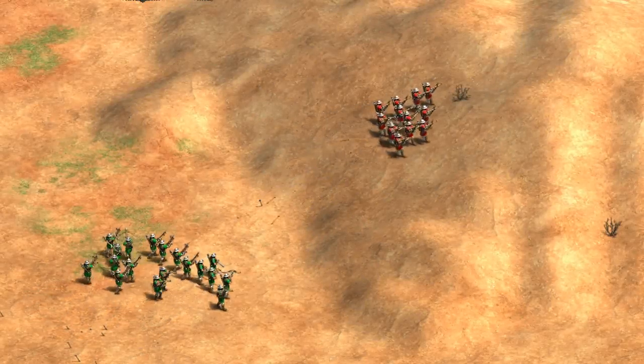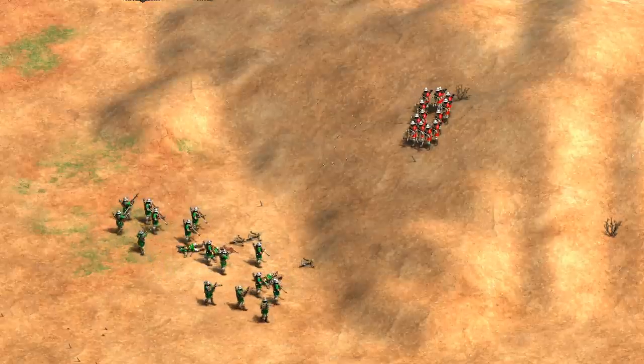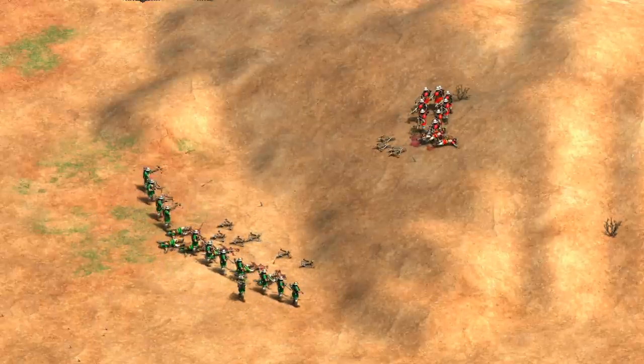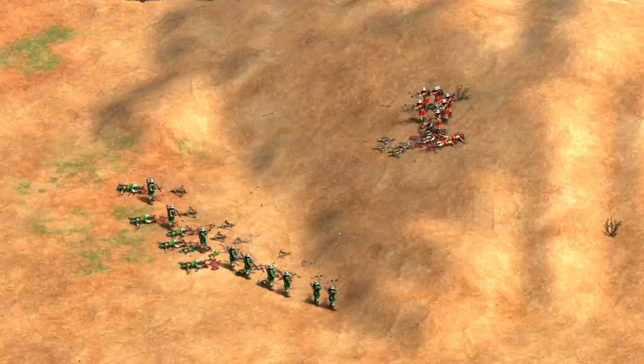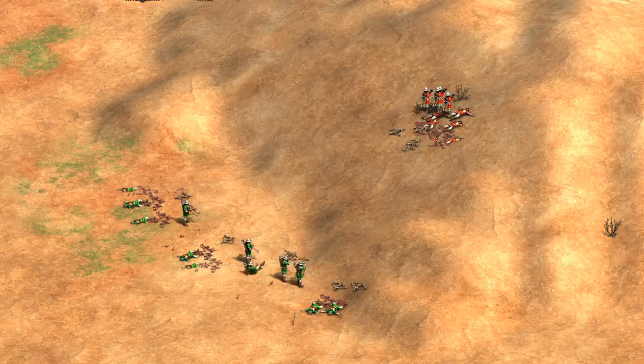Hey guys, Spirit of the Law here. In this video, we're going to be talking about when, if ever, you can justify fighting uphill. Imagine a situation where your army outnumbers an opponent's, but they have the high ground. Your only options are to either fight from downhill or retreat. How much bigger does your army need to be before this actually starts to be a good idea, or is it always a bad fight? Let's check it out.